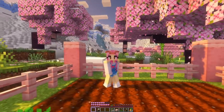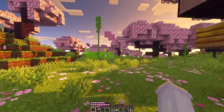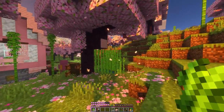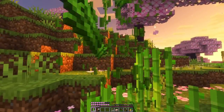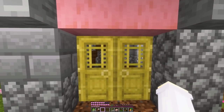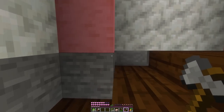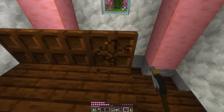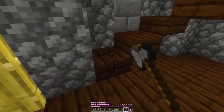Speaking of crops, I've also been growing some sugar cane because we want to make some books and bookshelves soon — both because there are new bookshelves in the update, and also I thought it would be nice to get an enchanting setup. Lucky us, we already have a spot for it because a lot of you suggested we do enchanting in here. I have a different purpose for the bottom floor, but we can use the top floor.